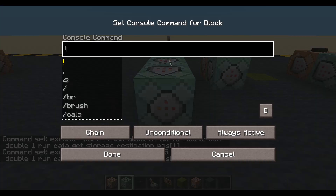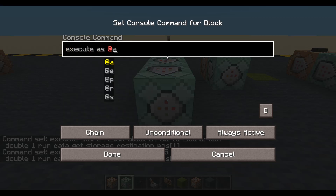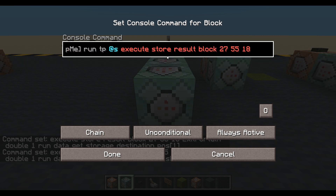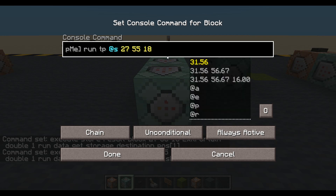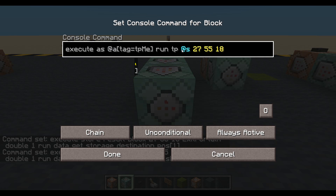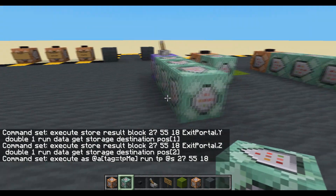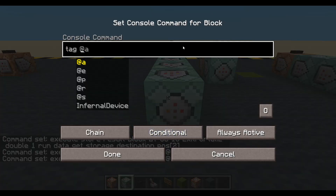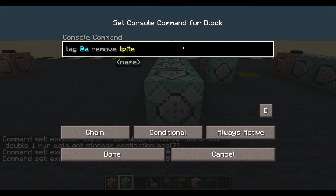Next one - we are going to execute as any or all players that have the tag 'tp_me'. We will run TP, basically teleporting them into that hole. We still need those coordinates - there we go. So we are executing at anyone with tag 'tp_me' and TPing them into that hole. We want that to be conditional. And the next one also conditional: tag all players remove 'tp_me'. Done.